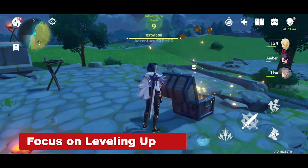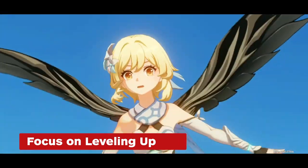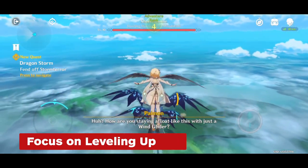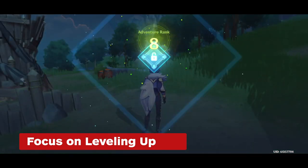Starting off, focus on leveling up your adventure rank to unlock features like daily missions, multiplayer, co-op, and domains. A great way to build up your adventure rank and get ahead early is to play through the main storyline and complete the Adventurer Handbook's objectives to collect valuable resources.